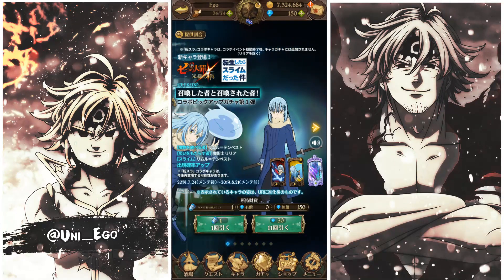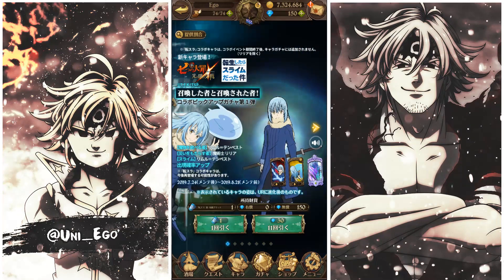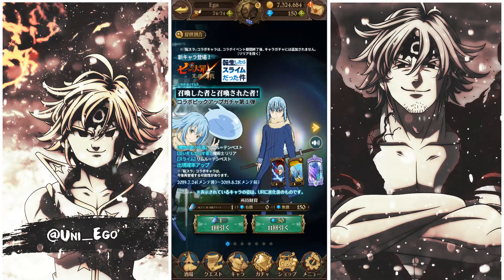Back to the banner — let me talk about the characters. Rimuru Tempest, the blue SSR unit, is a really decent unit. His first skill deals 450 damage to one enemy but does twice as much damage to enemies that are buffed. This makes him really good against demon raids and similar content where enemies tend to be buffed.